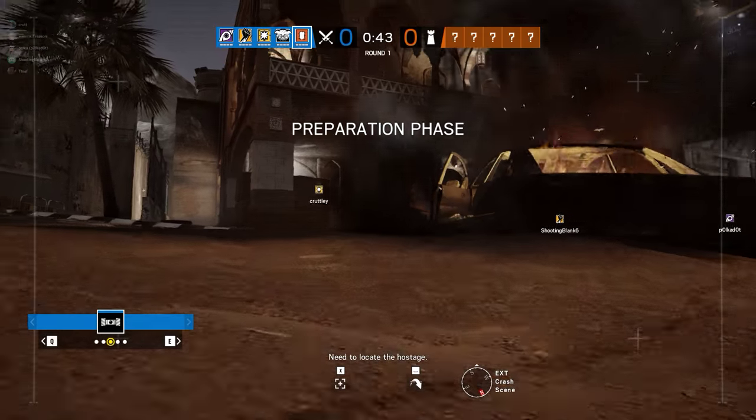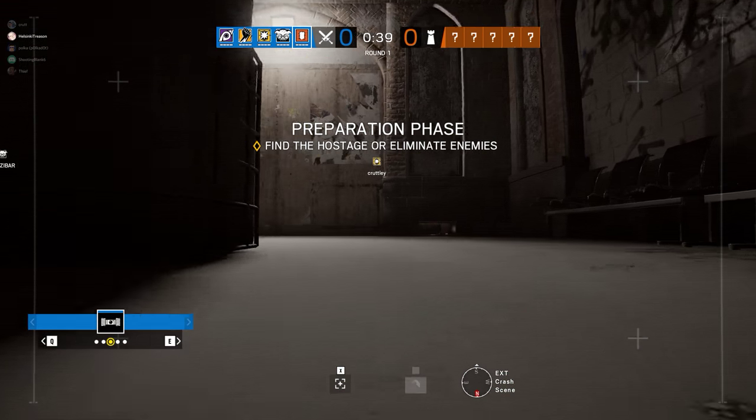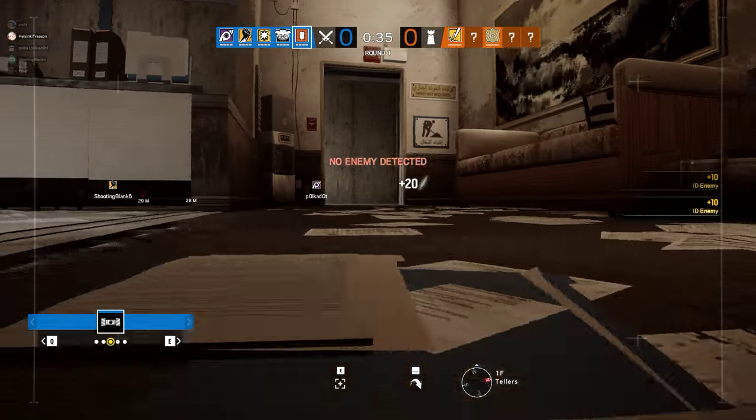Need to locate the hostage. Anyway, the idea of a blowtorch operator that can draw their own pattern with walls sounds really neat, but I don't know — can the engine pull it off?